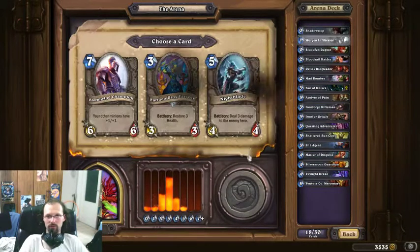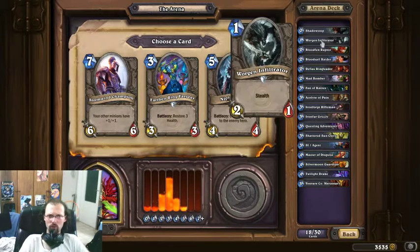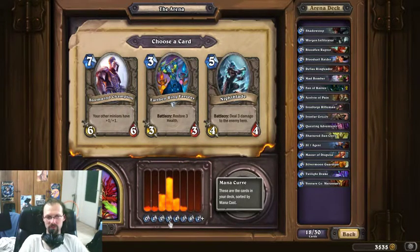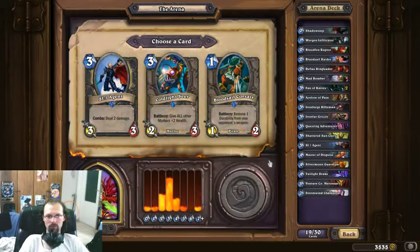Most one-drops in the arena you just don't want to waste a card on, but the Worgen is usually good enough. I'll go with the Champion here — I hate Nightblade, and the Farseer is okay, but I have serious problems at the 3-cost slot. The Champion can sometimes really swing the game, even though it's quite expensive.